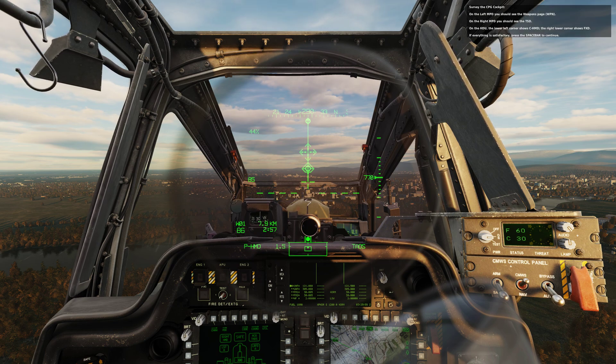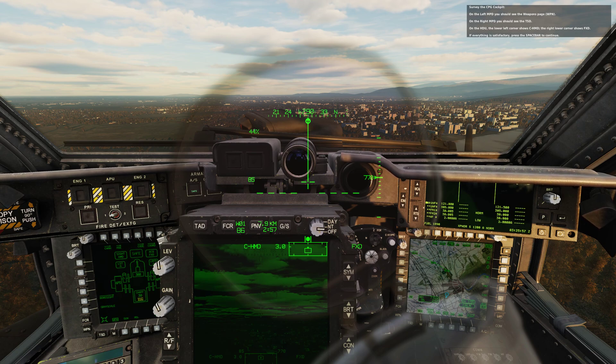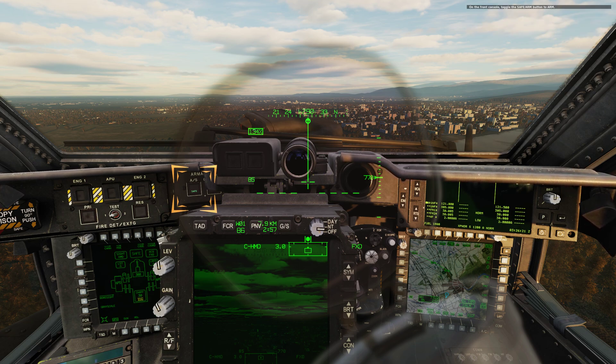Survey the co-pilot gunner cockpit. On the left MPD you should see the weapons page. On the right MPD you should see the TSD. On the HDU, the lower left corner shows C-HMD co-pilot helmet mounted display. The lower right corner shows fixed. If everything is satisfactory, on the front console toggle the safe arm button to arm.